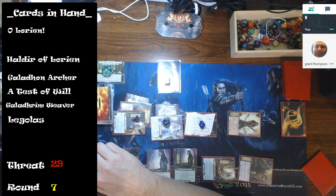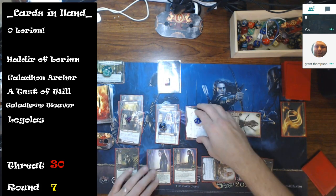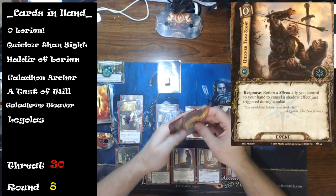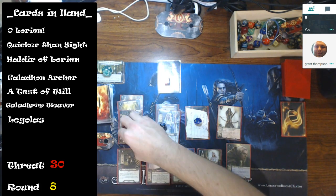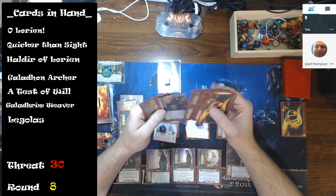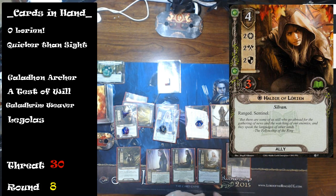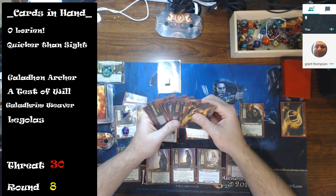Raise my threat, everybody readies. I could have used Elven King to bring the other Galadon Archer back to hand. I drew Quicker Than Sight, which helps. Everybody gets a resource — the Galadon Archer goes to one. I'll play Olorien and bring Haldir into play.